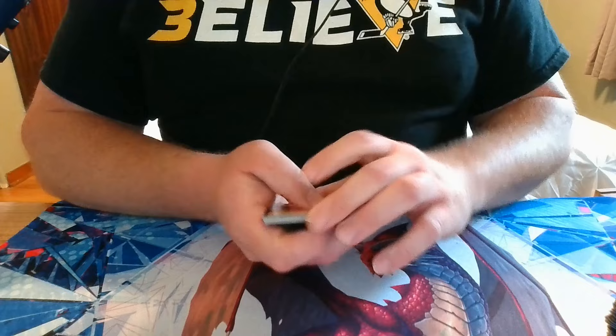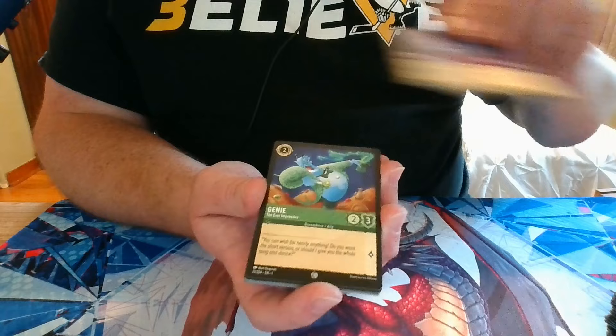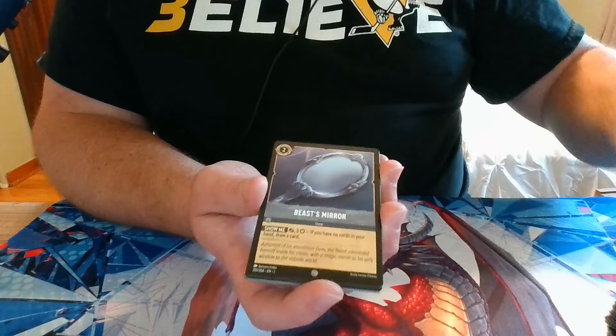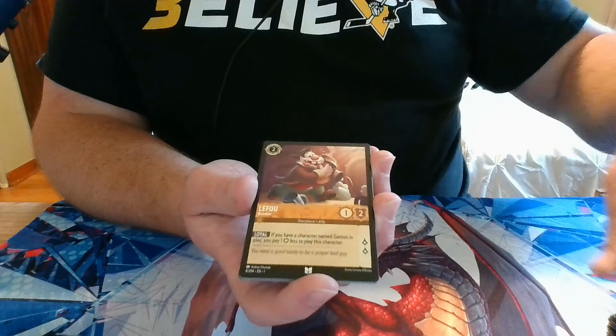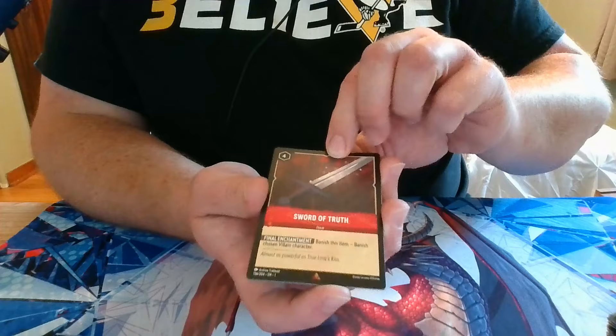Pack 21: we have Minnie Mouse, Sebastian, Jetsam, Genie, Develop Your Brain, Beast's Mirror, One Jump Ahead, LeFou, Frying Pan, a Rare Jafar, a Rare Sword of Truth, and a Foil Tinker Bell.